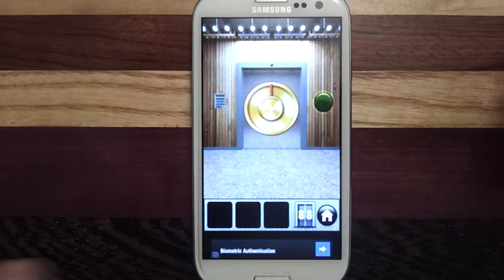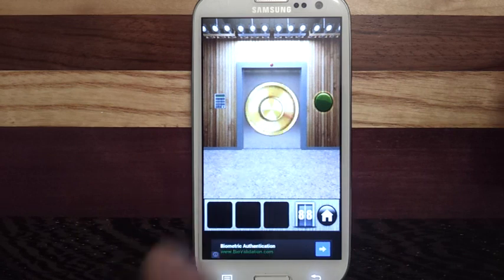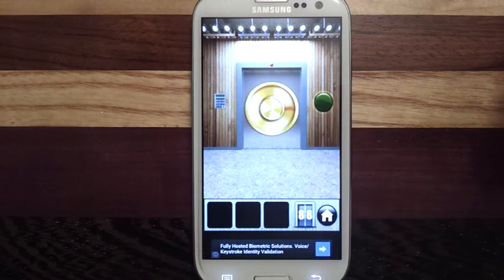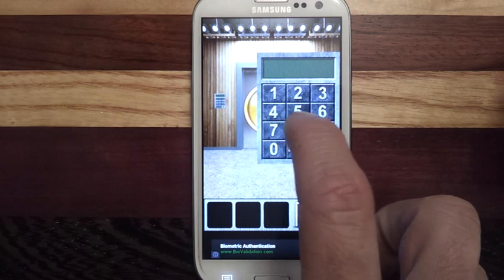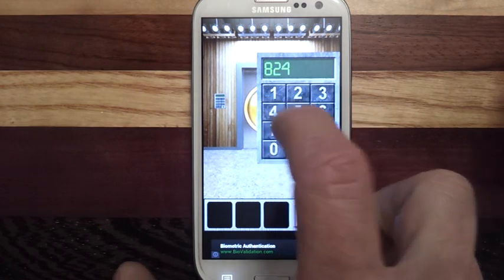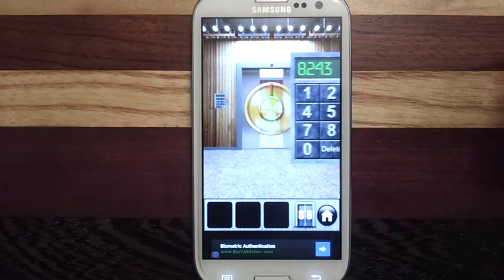Then it spins twice. So it's 8, 2. Then 4, then 3. The code is 8, 2, 4, 3. And that's it.